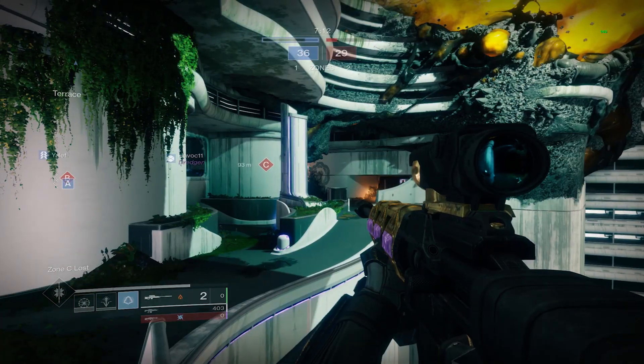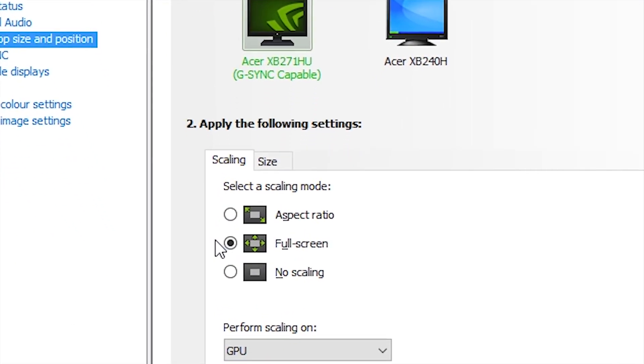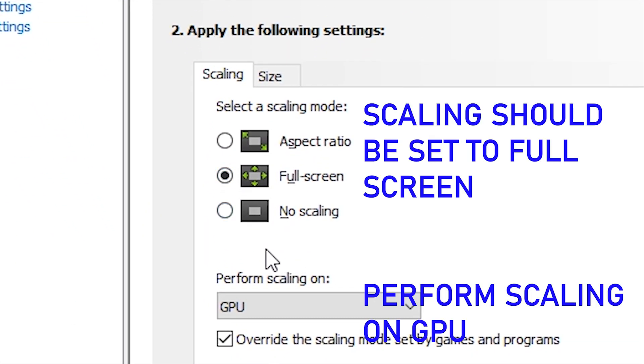Quick guide on how to play Destiny 2 at stretch resolution like a CSGO Pro. Right-click your desktop, open the NVIDIA control panel, and click 'Adjust Desktop Size and Position.' In the scaling settings, set to full screen and perform scaling on GPU.